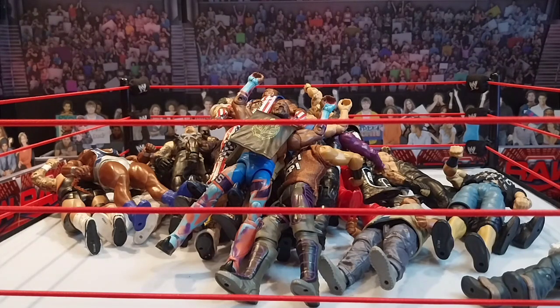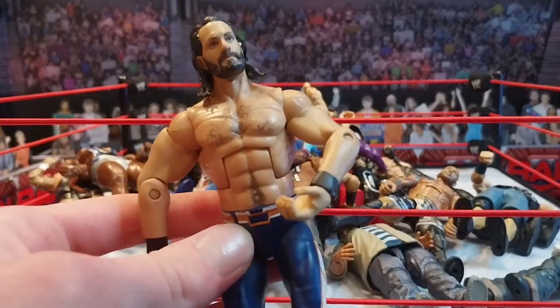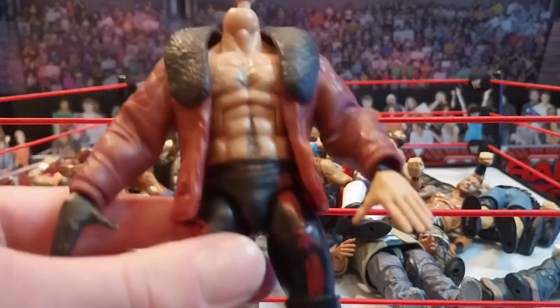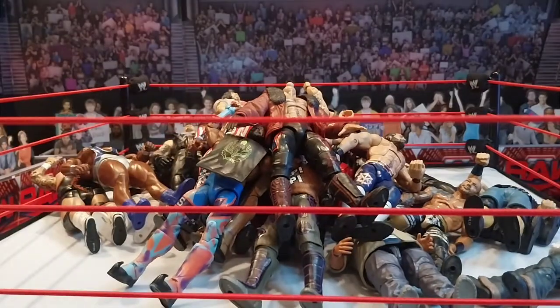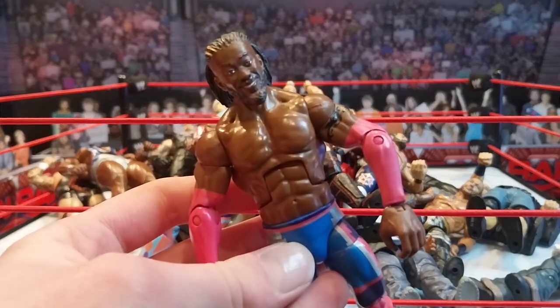Now we've got another box of older elite figures. We've got an Elite Ricochet — not a bad figure, but the legs are really skinny, no double-joint elbows, and the head scan is not the greatest. I'd actually really like them to remake this figure. We've got a Seth Rollins elite with the red jacket — sick attire, great figure. Then we've got an Elite Kofi Kingston matching that Xavier Woods we saw earlier. We got a Biggie in the same attire — I love this figure, such a cool elite.